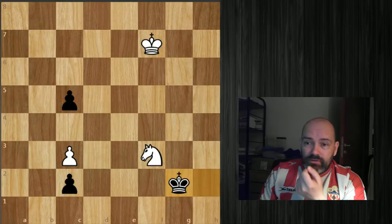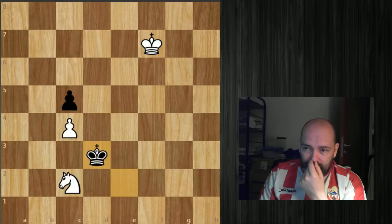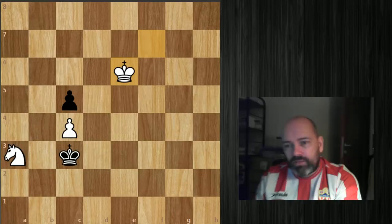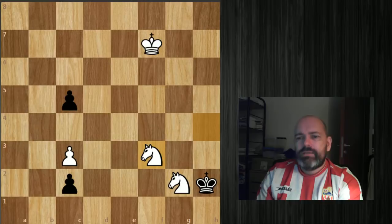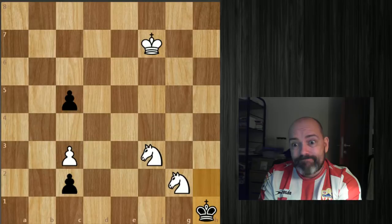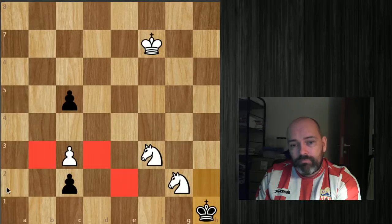That covers king g3. The other move is king takes g2, but that obviously fails to knight g1 check, picking up the pawn — white would actually be winning, so black doesn't want to do that. After knight f3, the most testing move is king to h1, going to the corner where there are no checks and no way to reach the key squares that block the pawn from queening.